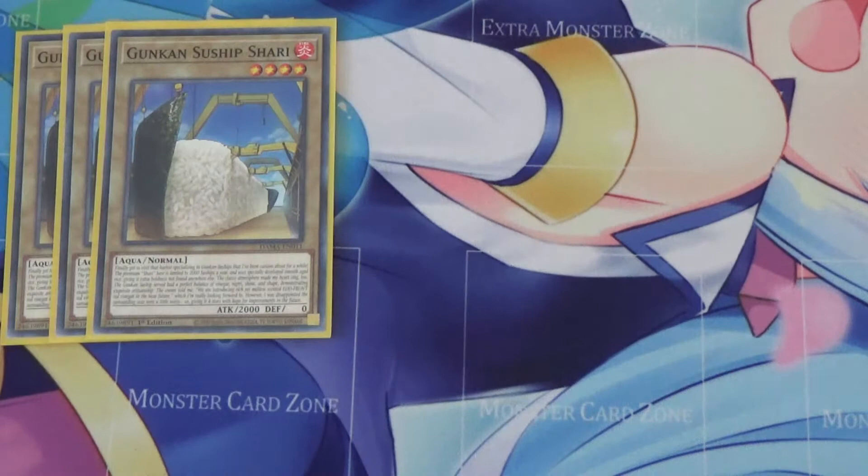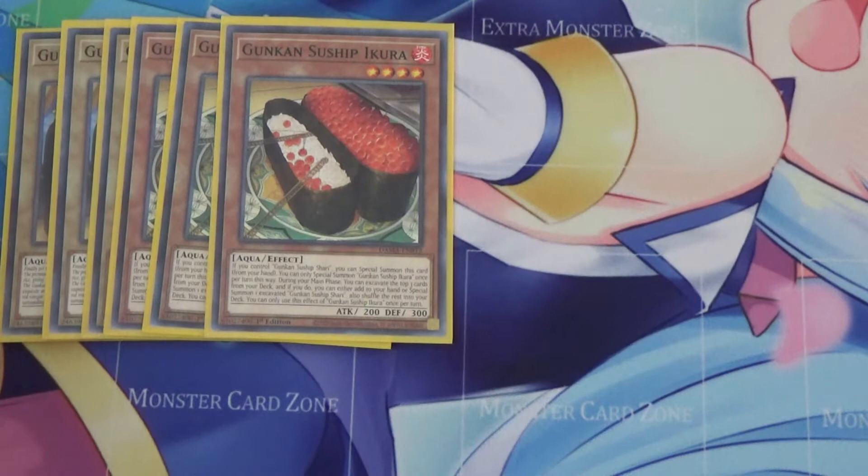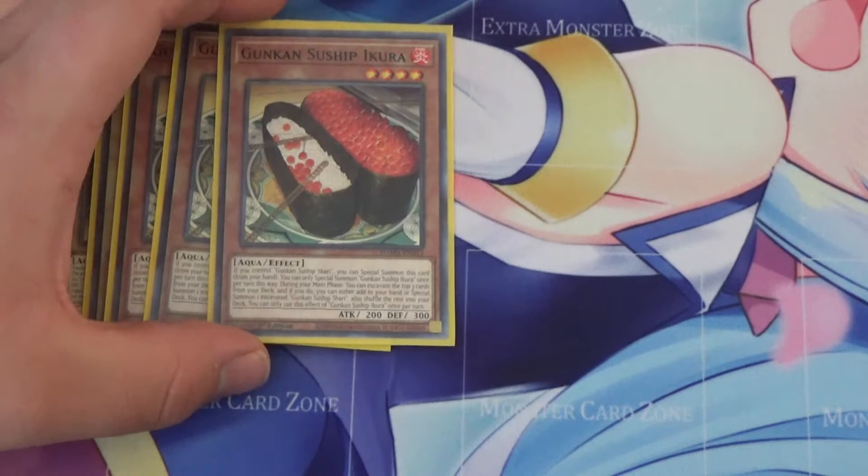First, we obviously run three Suitship Shari. Shari is a normal monster with some really long flavor text. I also run three Ikura. Ikura — if you control a Shari, you can special summon this card from your hand. During your main phase you can excavate the top three cards from your deck, and if you do, you cannot add them to your hand; instead, special summon an excavated Suitship Shari from your deck, or special summon the Suitship Shari, then shuffle the rest back into the deck. So it's a free summon.